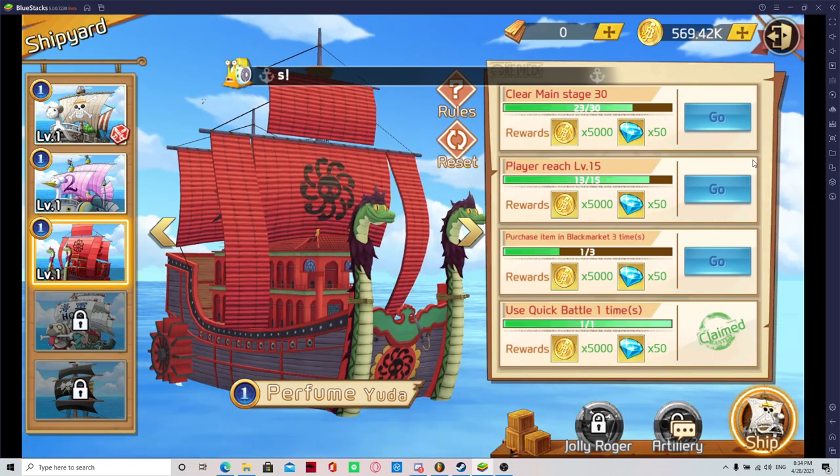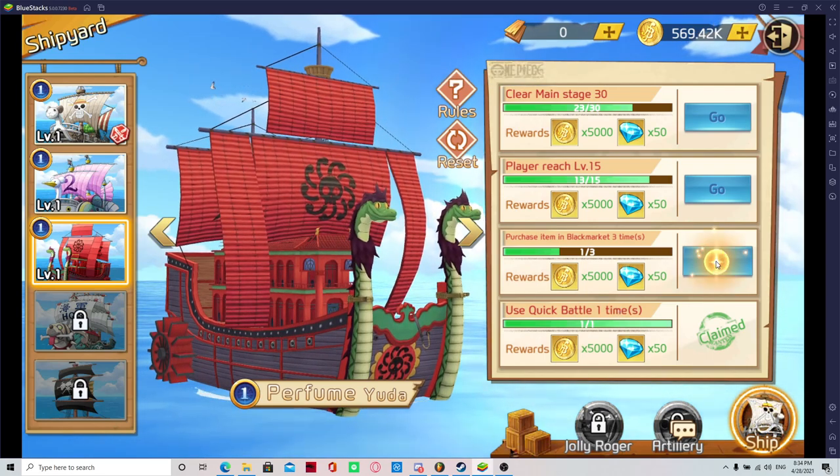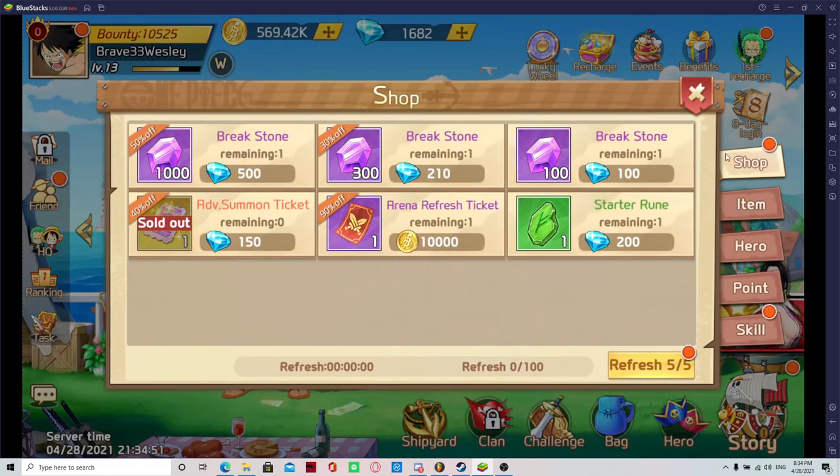Purchase item in the black market. I actually had to buy stuff. There are two ways I could do this. Like I said, these breakstones are important — I'm going to show you why they're important for the video's sake. So let's just buy this.